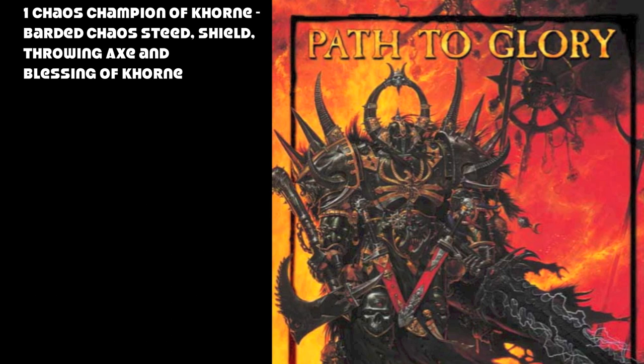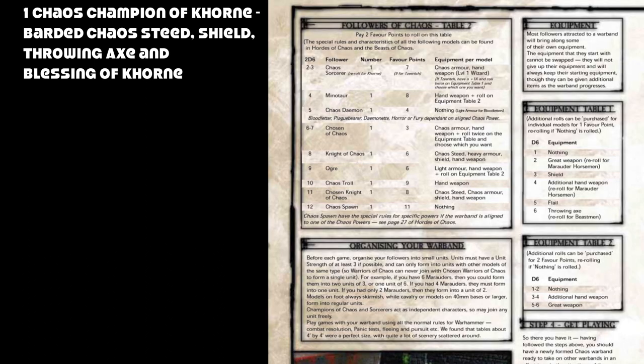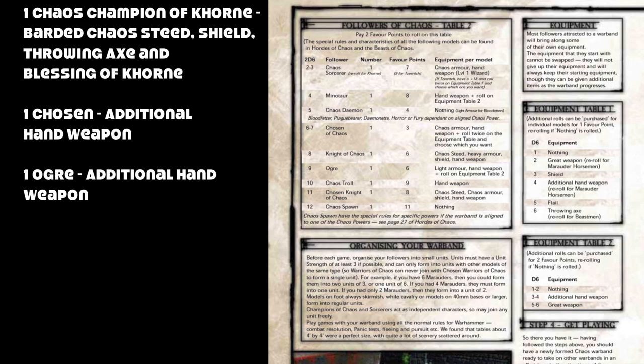I'm going to roll on the cool troop table first while I still have plenty of points, since some of those results are pricey and I don't want to waste points on a roll I can't afford. My first roll on table two gets me one Chosen with an additional hand weapon — not the most exciting, but I have one of those painted. I roll again and get an Ogre. Ogres are always good in small games, and with 8th Edition stomp attacks they might be even better. My Ogre also gets an additional hand weapon, and I have one of those painted too.